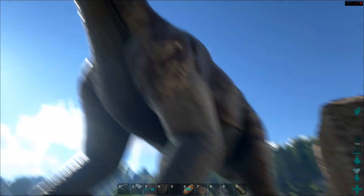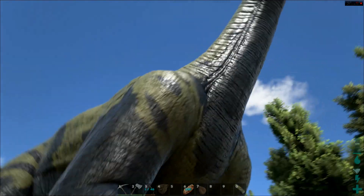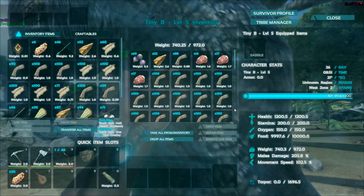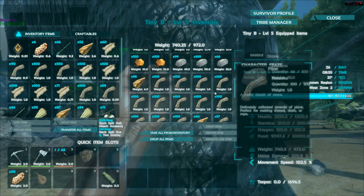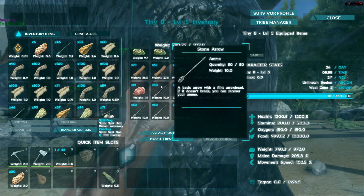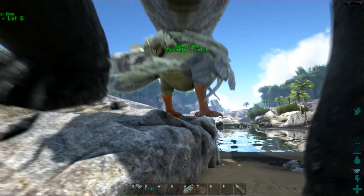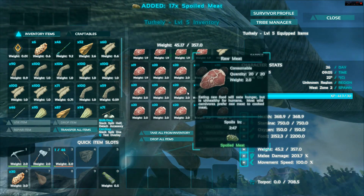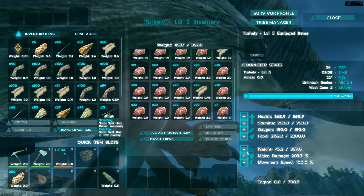I'm so tempted to get that one but Tiny B is only level 5. Tiny B has this awesome camo green-and-black coloring so I really like her look. You kind of get over the whole gender thing until there's mating and breeding in the game — which they're working on. The gender distinction is just whether you're mate-boosted or not; males are not more aggressive or anything. There's really no distinction between the two genders as far as I can tell.